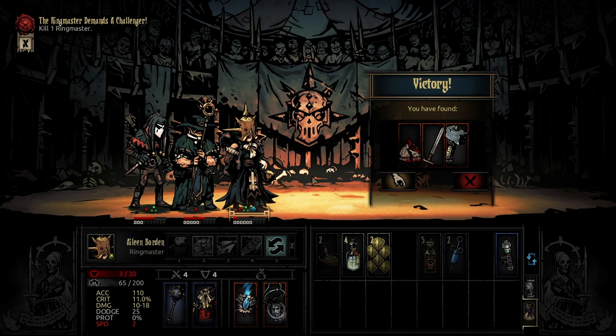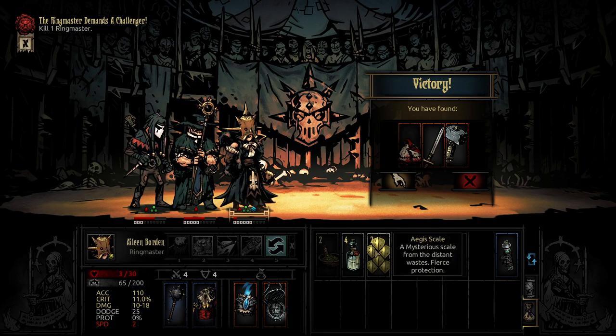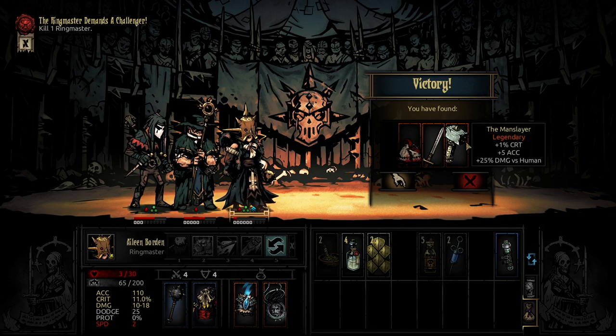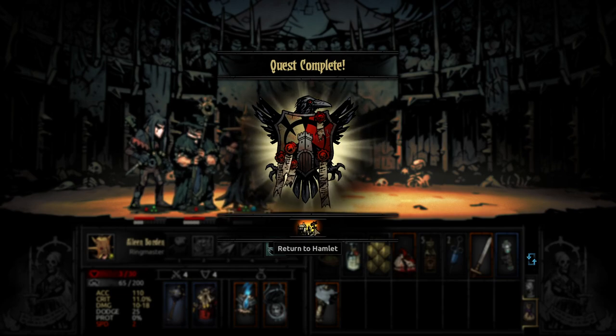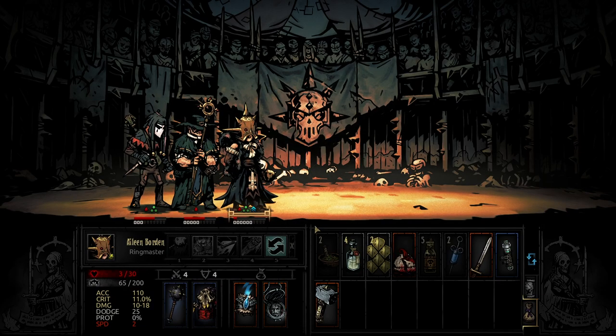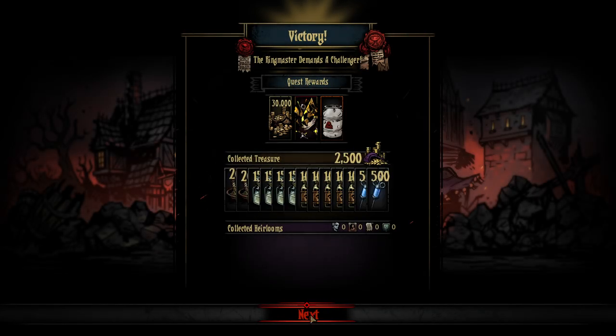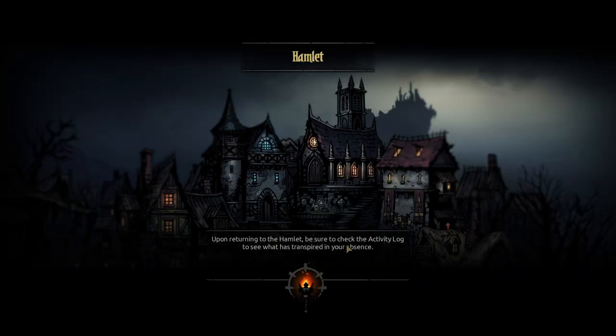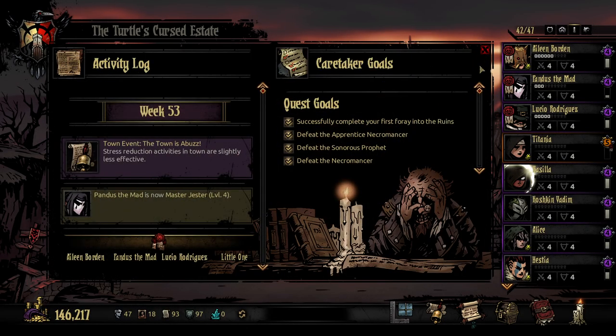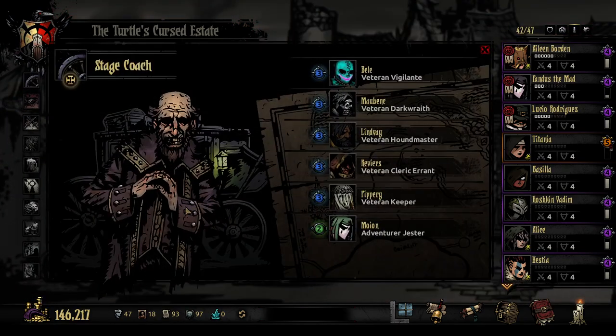Oh no. I did not expect that at all. He didn't even survive the Death's Door — that might just be a mechanic. It just insta-kills anyone on Death's Door. I should have put an Aegis block on him. That's just not how the game works. Oh my God, I'm shattered. Honestly, I'm shattered. So much misplay there. Little One — no. You were one of the best of us. Little One. You were one of the good ones. Oh my God.